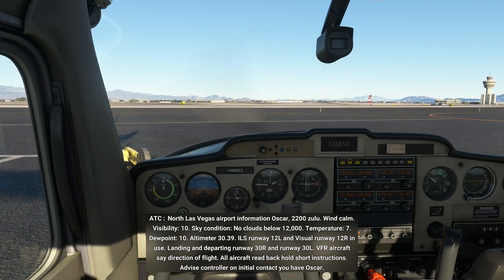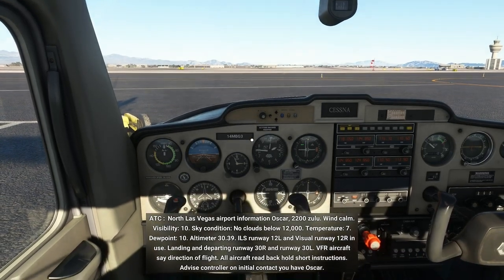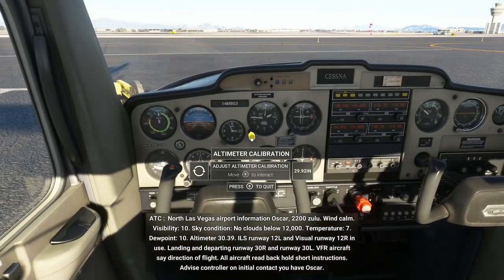Wind calm. Visibility 10. Sky condition, no clouds below 12,000. Temperature 7, dewpoint 10, altimeter 30.39. ILS runway 12 left and visual runway 12 right in use. Landing and departing runway 30 right and runway 30 left. VFR aircraft say direction of flight. All aircraft read back hold short instructions. Advise controller on initial contact you have Oscar.